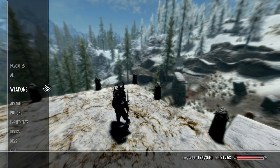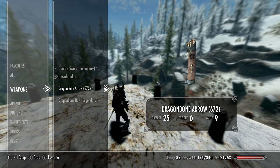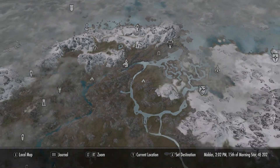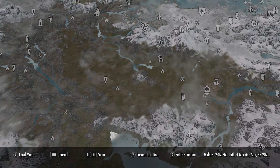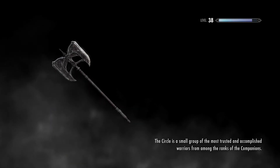Dawnbreaker starts with D — 35 base damage, burns undead for 10 points on hit and fire explosion on killing undead. Maybe at higher level the enchantment is 25 burning. Let's see what it upgrades with — maybe Ebony. Then I'll meet you at Winterhold where I'll walk toward the Shrine of Azura.